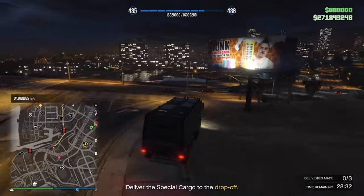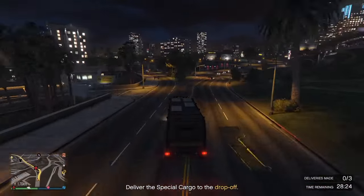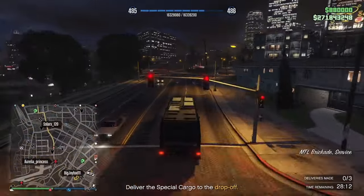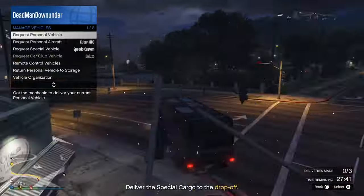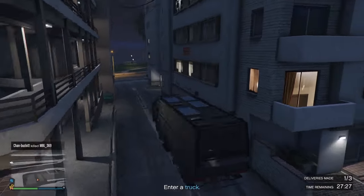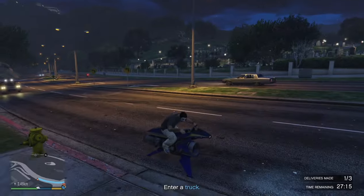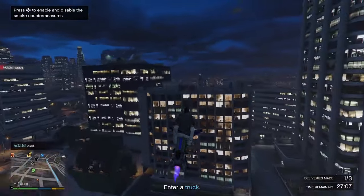We are heading straight towards this guy who's got a bounty, so this could get rather interesting really quickly. What's he going to do? Is he going to ignore us? Is he going to chase after me? He doesn't appear to be moving. I think we're okay for now. There's the first one delivered. Let's get back to the second one. Seems to be okay, no one near them. We ran right into a telegraph pole — that's one way of doing it. Looking good so far.